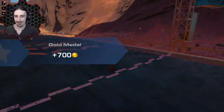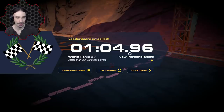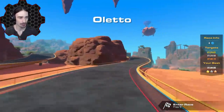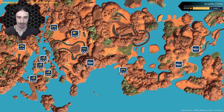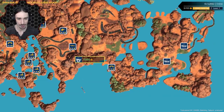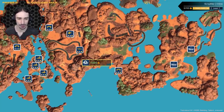We finished! Rank 67 — not the greatest. We did one minute and four seconds. Gold is one minute and 24 seconds, so we beat it by 20 seconds — not bad if I do say so myself! We should have four more races left. I'm assuming the one on top of the mountain is flight-based, so let's continue left to right and see what it's about.